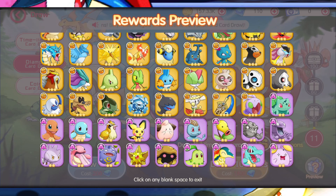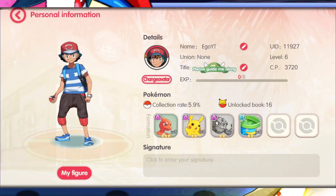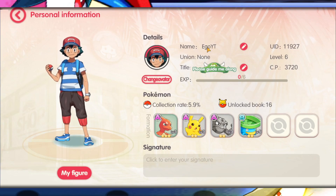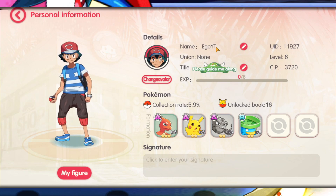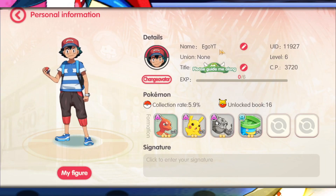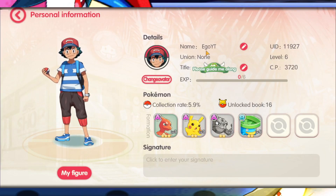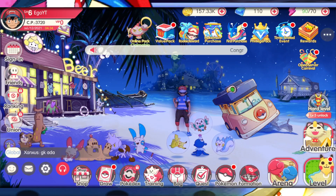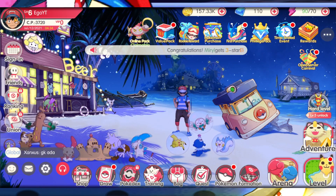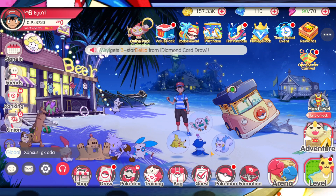One thing to take into consideration is your name — your name is only usable one time. For example, I used the name Ego when I first downloaded the game, and that name is now gone. To rename yourself after the first time, it costs 50 gems. So when you're rerolling, do not use your name until you've gotten the Pokemon you actually want. Then you can change your name to what you really want.